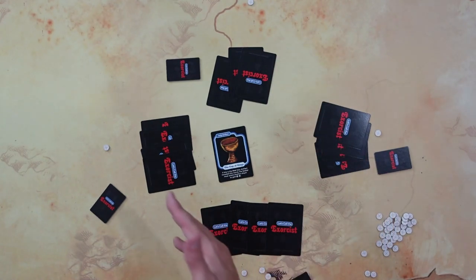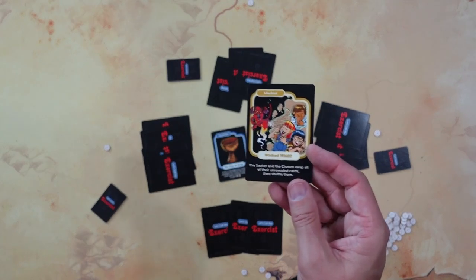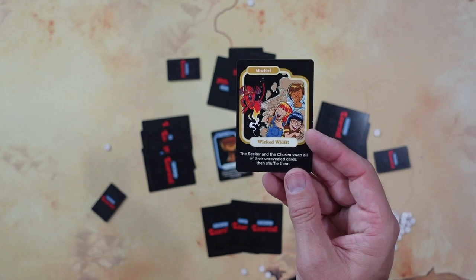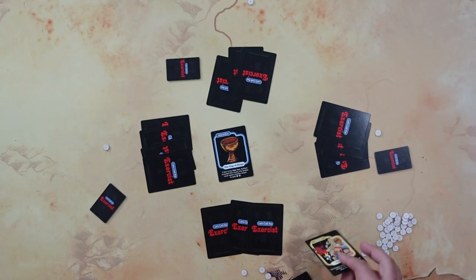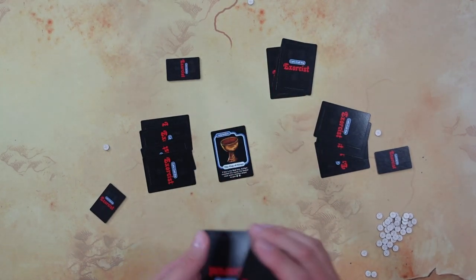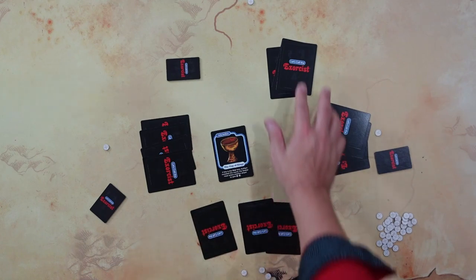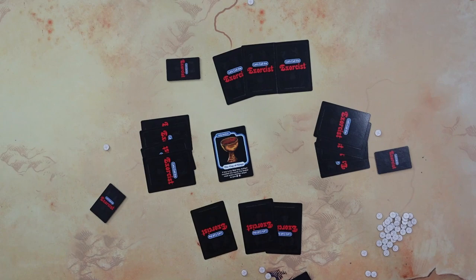Now this person was the chosen one, and now they are the seeker. They have to choose somebody else to flip over a card. They go ahead and choose me, flip it over — mischief! The mischief card means the seeker and the chosen swap all of their unrevealed cards and then shuffle them. We swap and put them back, so now no one knows what you have.